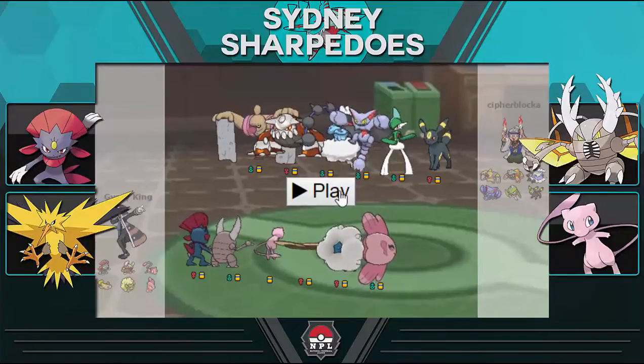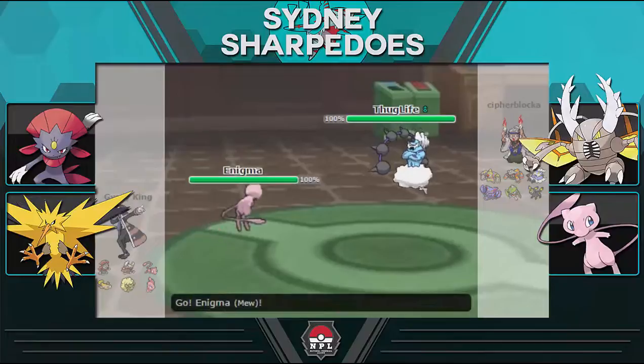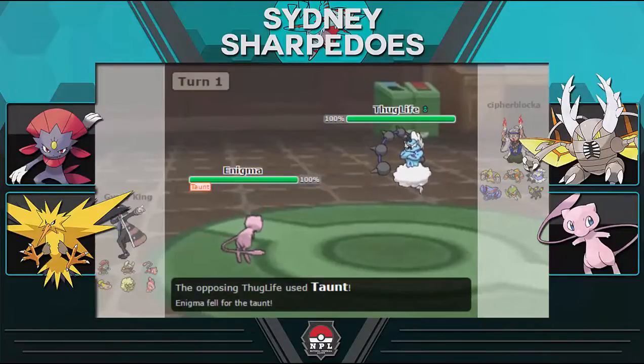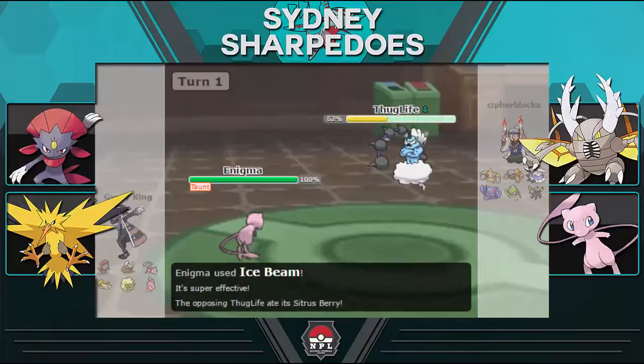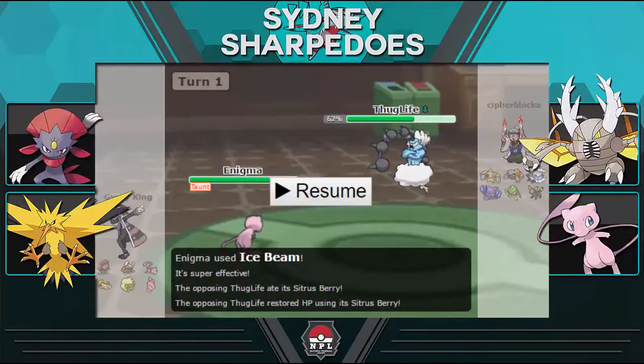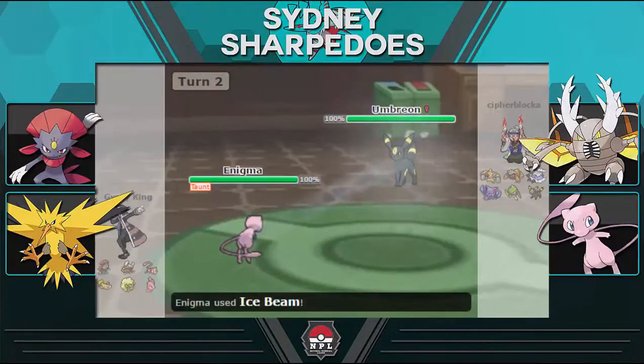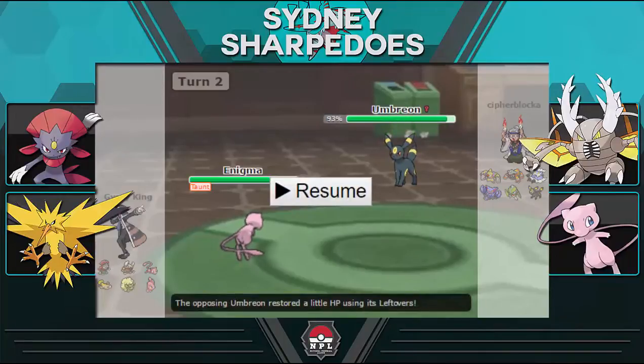Leading off, he sends out Thundurus as I lead with Mew. Mew matches up well against the majority of his team, so I opt to stay in and go for Ice Beam, knowing I can deal huge damage if Thundurus stays in. He goes for Taunt — which would have been a nice play if I was a setup or Stealth Rock Mew. He then pops his Sitrus Berry and gets back to a range where Ice Beam can take him out, so he switches to Umbreon as I fire off another Ice Beam. No reason to make massive bold predictions this early — I want to get a feel for how he plays.